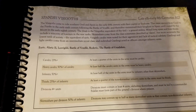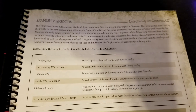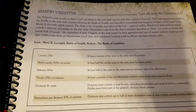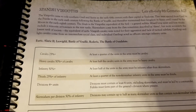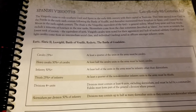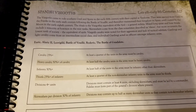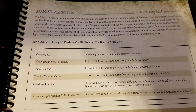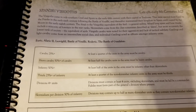Welcome back to the channel for more Hail Caesar faction coverage. Today we're taking a look at an interesting list — the Spanish Visigoths. We've actually covered the Visigoths previously, but this is a different variant. As part of the history, the Visigoths came to rule southern Gaul and Spain in the early fifth century and then gradually moved around.